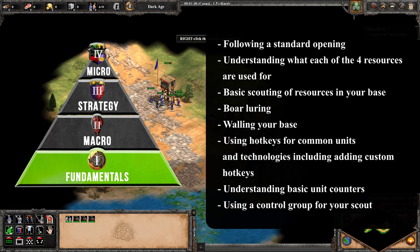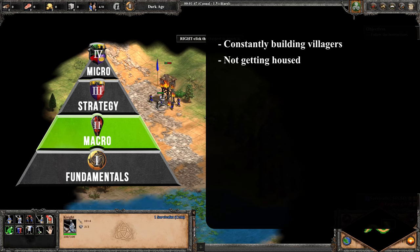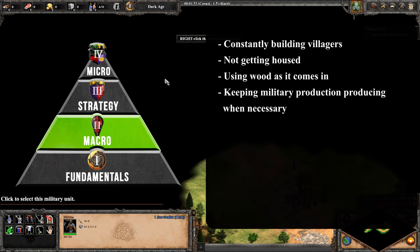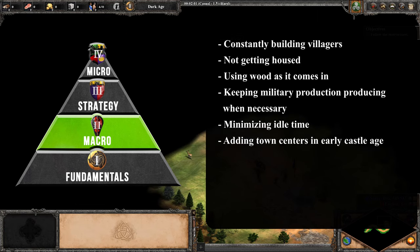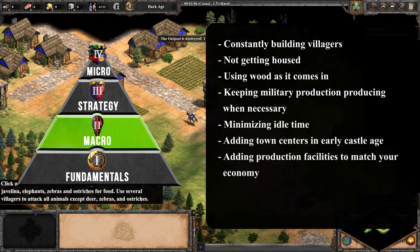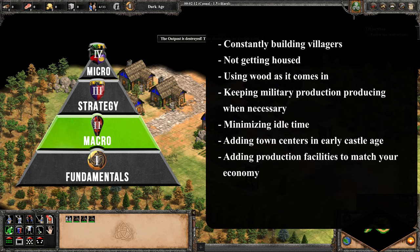Once you have the fundamentals down, you should work on your macro. This covers constantly building villagers, not getting housed, using wood as it comes in, keeping military production constantly producing when necessary, minimizing idle time, adding town centers in early castle age, and adding production facilities to match your economy. Macro is not something that's easy to master, and is something that can always be improved at any level.